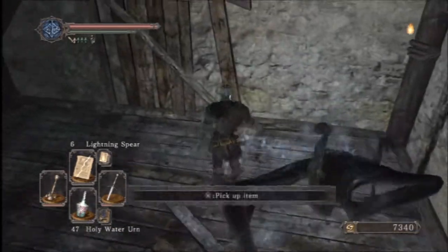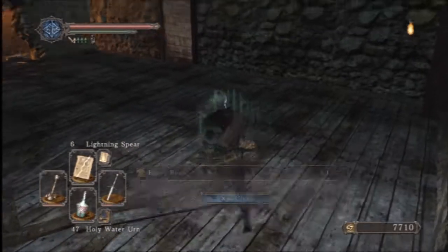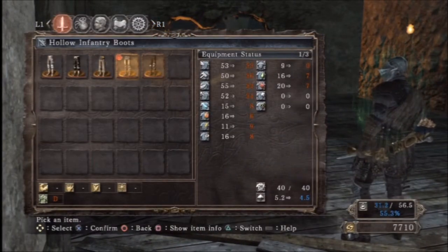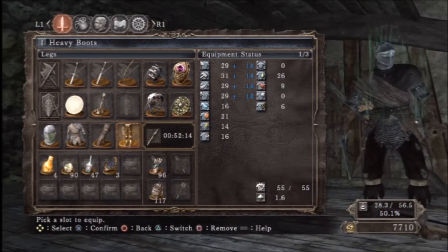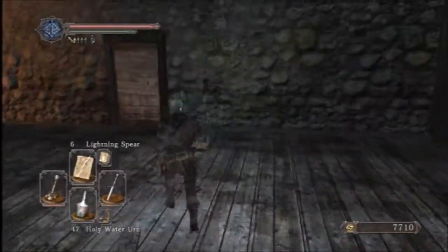There we go. Oh yeah, wait - they drop Radiant Life Gems? And Heavy Boots. I know you probably remember what the Heavy Boots are. Basically, these guys drop the Pyromancer set. So if you're looking to get the Pyromancer set of armor, you can get it from them.